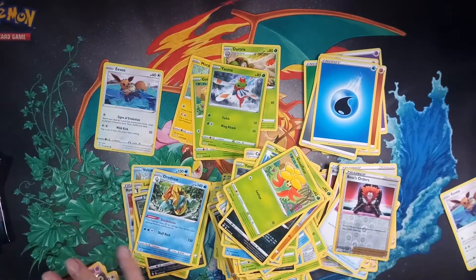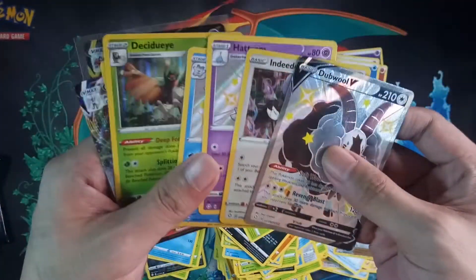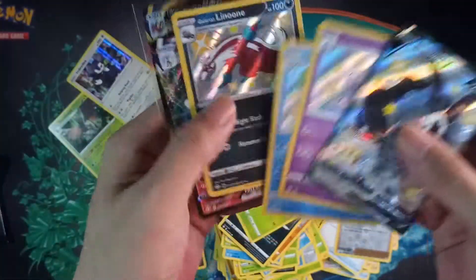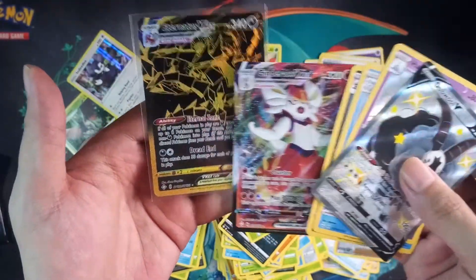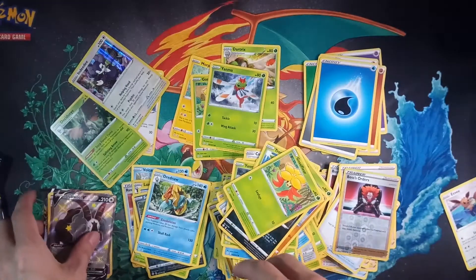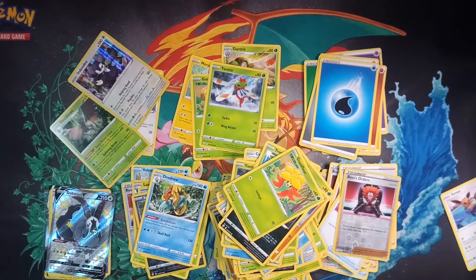Let me show you all the pulls we got. We got a full art, and for the holos we got Decidueye and Moltres holo pulls. For the baby shinies we got Hattrem, Galarian Darmanitan, and Galarian Linoone. For the VMAXes we got Cinderace and Eternatus VMAX gold card. It's actually a great box — we didn't get the Charizard but it was a good box overall. Hope you guys continue supporting this channel — please like and subscribe, see you later!